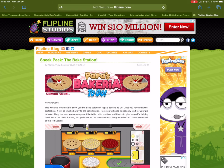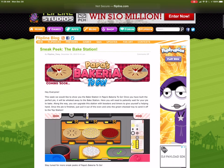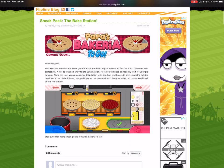Hey guys, so I have a new sneak peek of Papa's Bakeria To Go, and it's the bake station. So we're going to look at the bake station — once you've built the perfect pie, it'll be whisked away to the bake station, and here you need to patiently wait for your pie to bake.